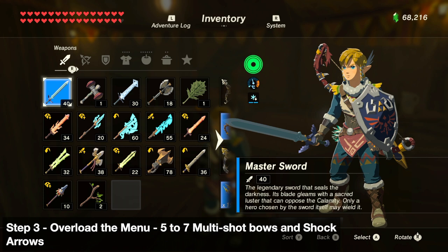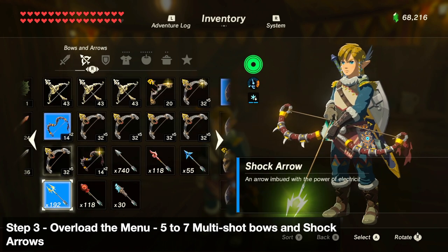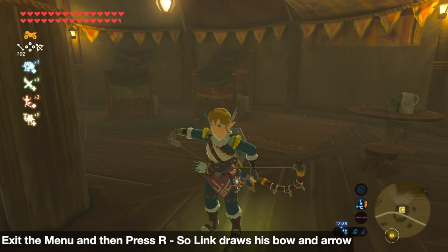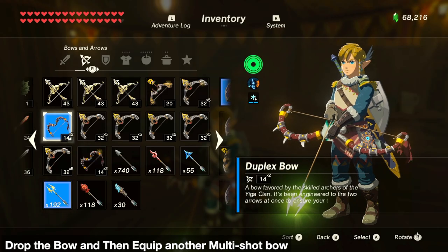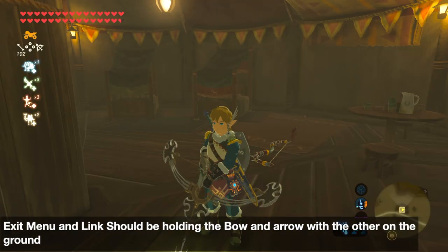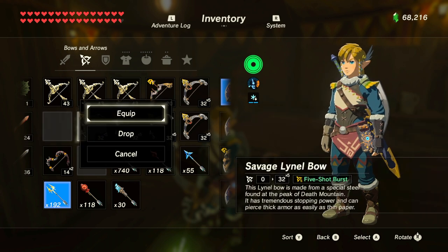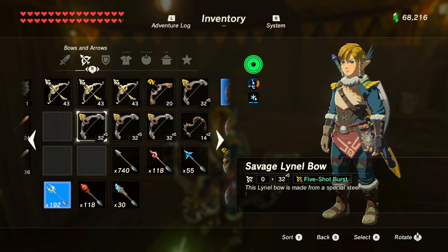Next we're gonna overload the menu. To do that we're gonna need five to seven multi-shot bows and shock arrows. Quick-link the multi-shot bow and the shock arrows, go to the main screen, press R so that Link draws his bow and arrow, then go to the menu and drop that bow, re-equip with another bow, go back to the screen to make sure he's still holding the bow and arrow, then drop it and equip again. Repeat this five to seven times until Link glitches out.